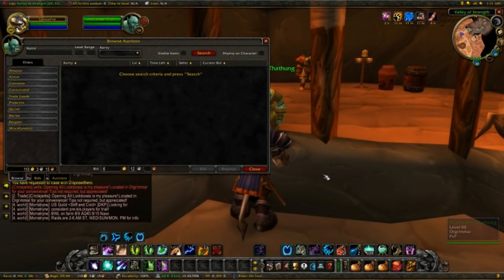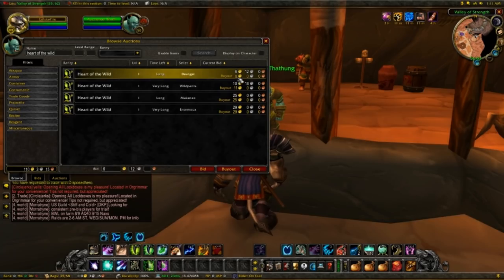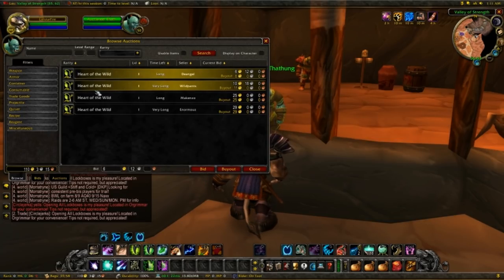Back at the Auction House. I'm going to look for some Heart of the Wild. Luckily I had some on my Hunter, so I traded that to my Druid. I'm just gonna show you how much it costs — it's actually quite expensive. Two for eight gold. For the Dreamweave Circlet you only need two, so that's eight gold, which is still fairly cheap. The only things we're missing now are the Truesilver Bar, Jade, and three Heavy Silken Threads.